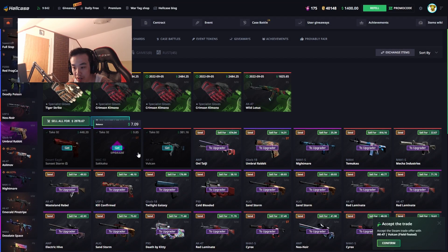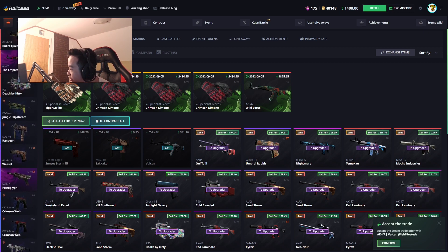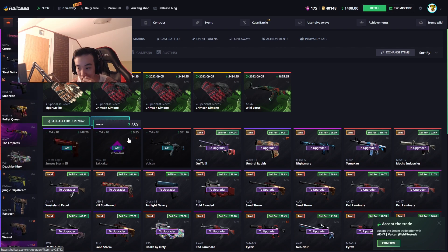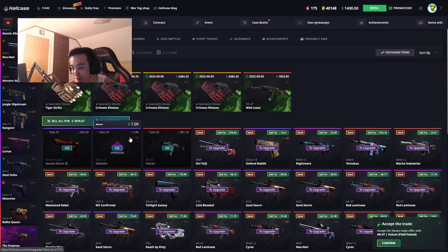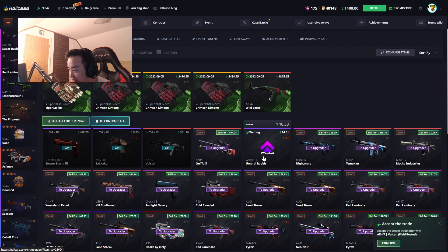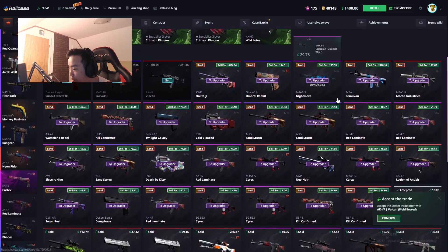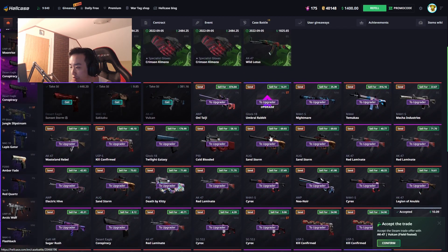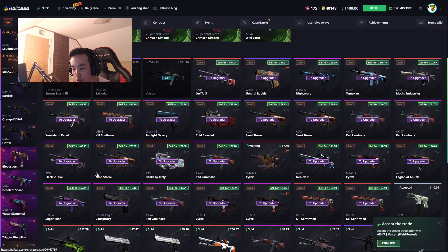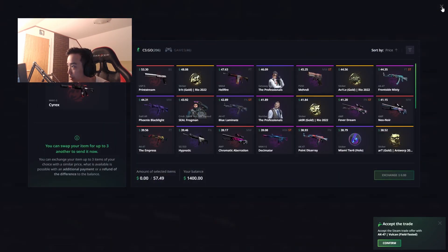Welcome back to a new video. I'm currently withdrawing some skins and I'll show you by the end of today's video what I withdrew. I'm trying to get the Mac-10 Sakaku, the AK Vulcan, the OP Oni Haiji, the Glock 18 Umbral Rabbit, and the new M4A4 anime skin. Most of the stuff is out of stock so I might just randomly withdraw a bunch of $40-$50 skins.